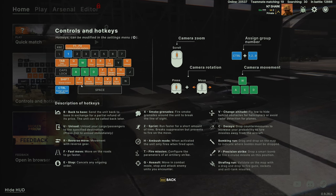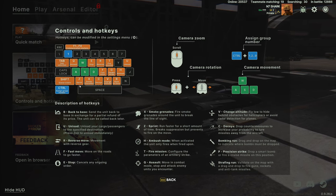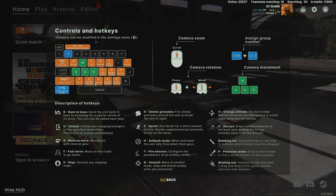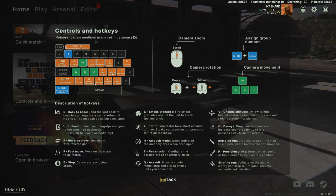Z is sprint, afterburner, or for radar units it turns their radar on and off — which is really important. C is for decoys and smoke grenades. A lot of units will be set to auto-employ these, which is useful when you've got a lot going on and can't micro it all at once.